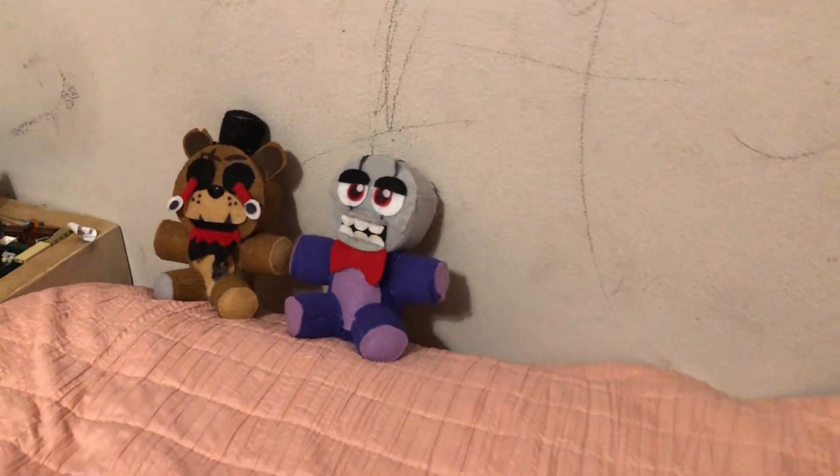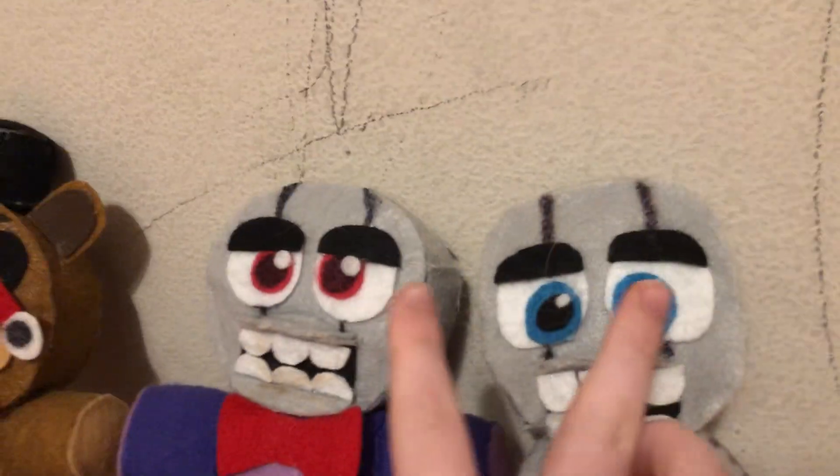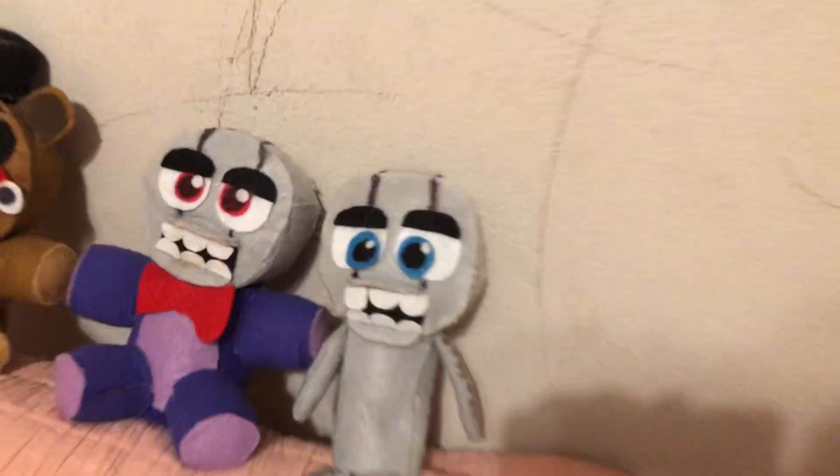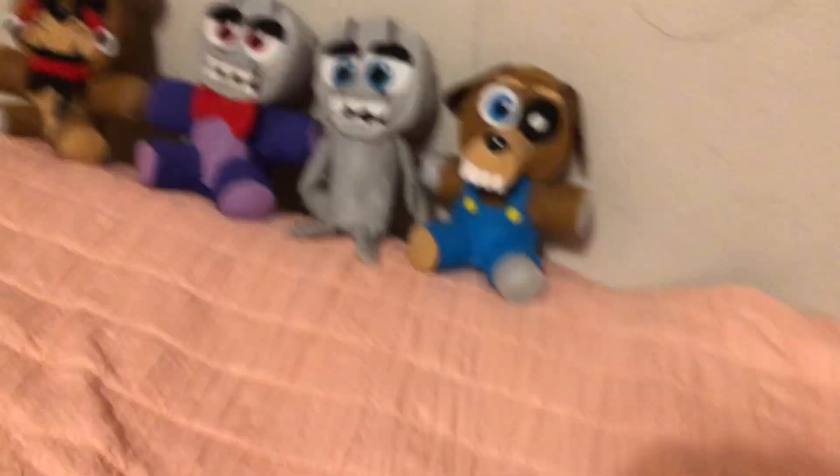Next we have Beta Bonnie — Bonnie without his face covering. Then we have the endoskeleton. Their heads look the same, they just have different eye colors. And next we have a character that's not a FNAF character but a hoax character: Sparky the Dog.